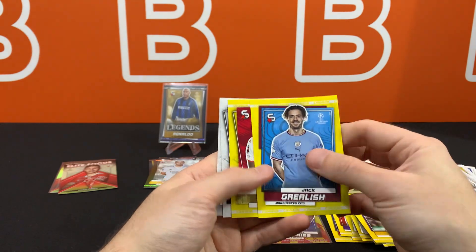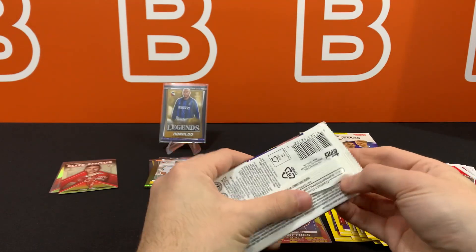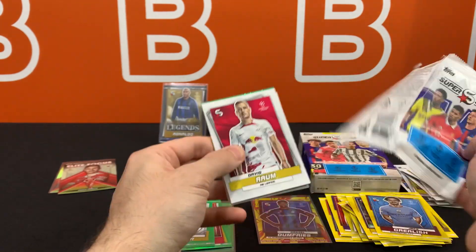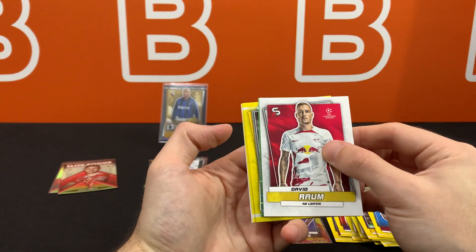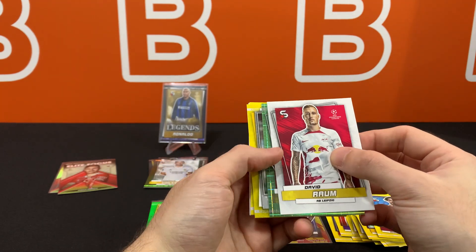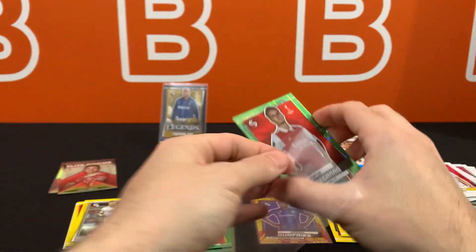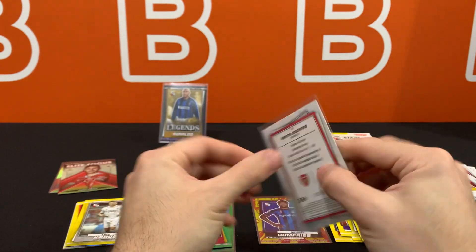There's Jack Grealish, probably still celebrating — like a week now since they won, hasn't changed uniform. He's probably just wearing a clean uniform because that stuff would stink after one game. I think we got a numbered card — this one should be out of 199 based on the pattern I've seen in the past. It is Martin Odegaard! Love to see it for Arsenal. It's 191 out of 199 — could have got something rarer, but hey, we have low expectations for this product.